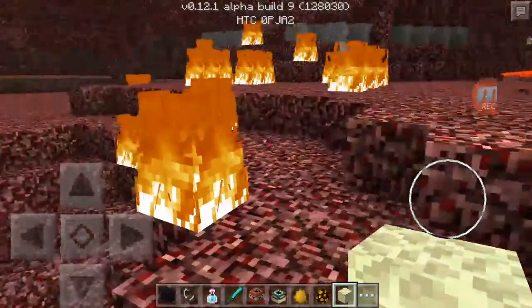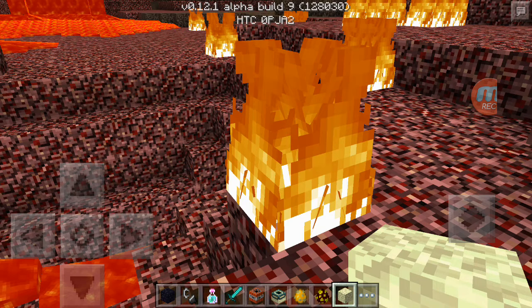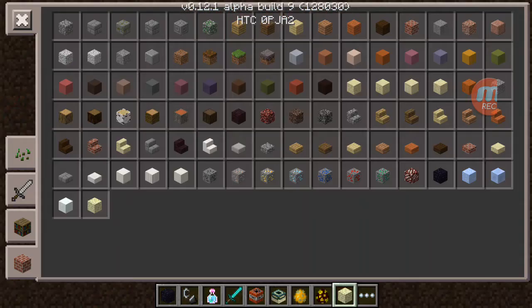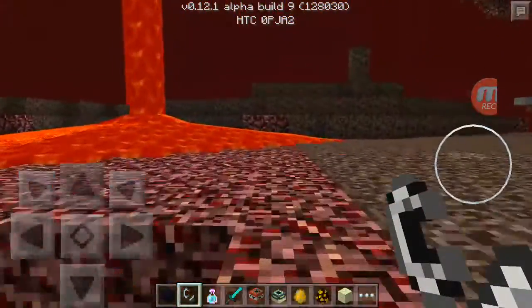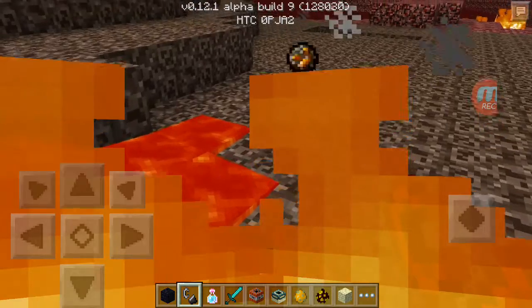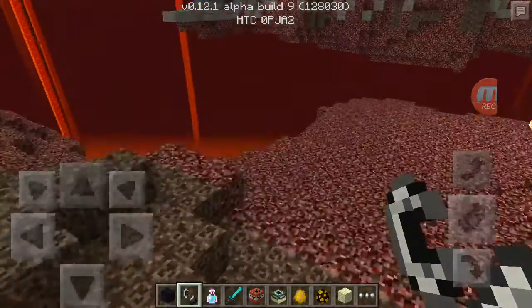They added a lot and it's awesome how they made this so much better. The one thing they do need to fix is the fire visuals, because on Xbox and PC the fire is actually moving — it's not here. I lagged out of the game. Fire still does what it normally does — it'll catch you on fire, unless you're in creative. Lava does what it always does, too.